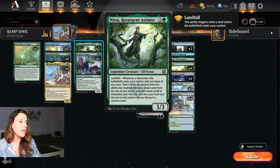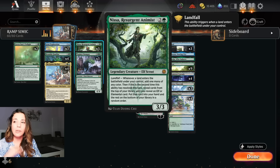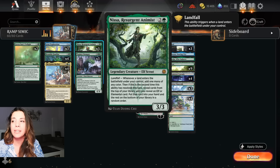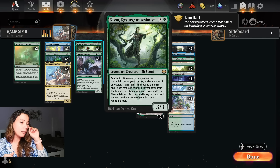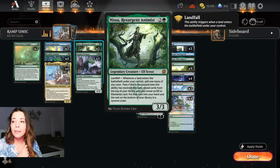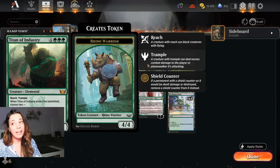Then we have three Nissa, Resurgent Animist. MTG Malone was not playing this card, but friend, I think you are sleeping on this one because Nissa is such an amazing card. It's three mana, a 3/3 with landfall - whenever a land enters the battlefield under your control, add one mana of any color. Then if this is the second time the ability has resolved, reveal cards from the top of your library until you reveal an elf or elemental, put that card in your hand. This card itself is an elf, and we also have elementals like Titan of Industry.